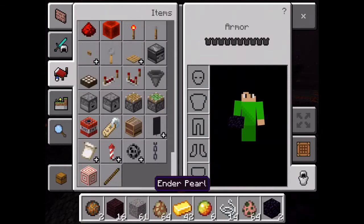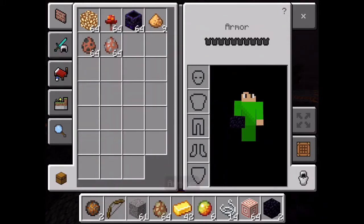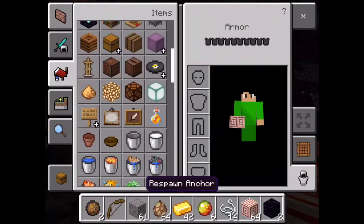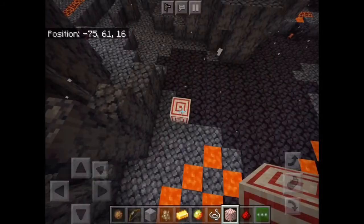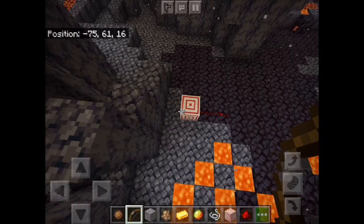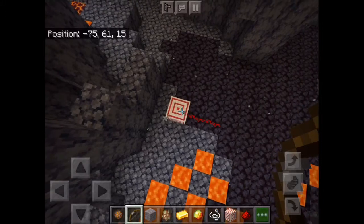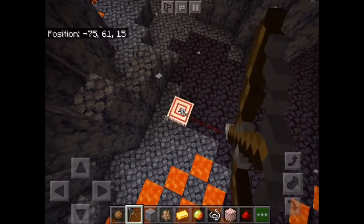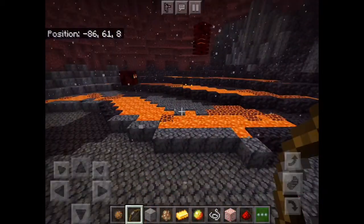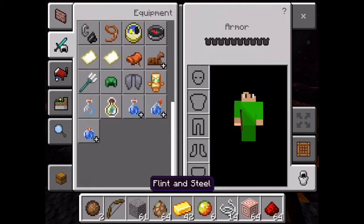Now we're going to look at the soul campfire and the target block, which is really useful for redstone. I'll put it here to show you how the target block works. All you have to do is place it and shoot it — as you can see, hitting farther from the center gives a smaller signal, closer gives a bigger signal, and hitting the center gives the strongest signal. That's the target block.